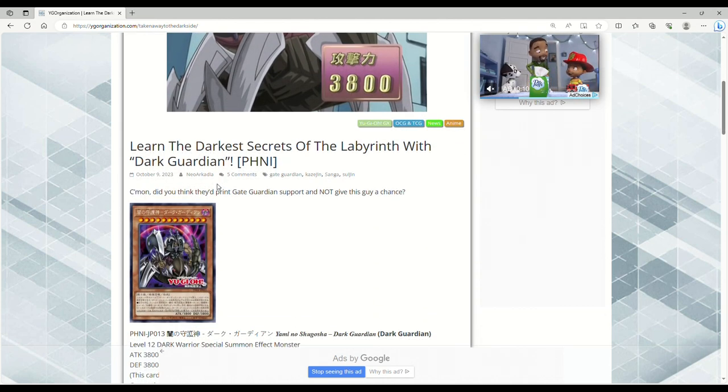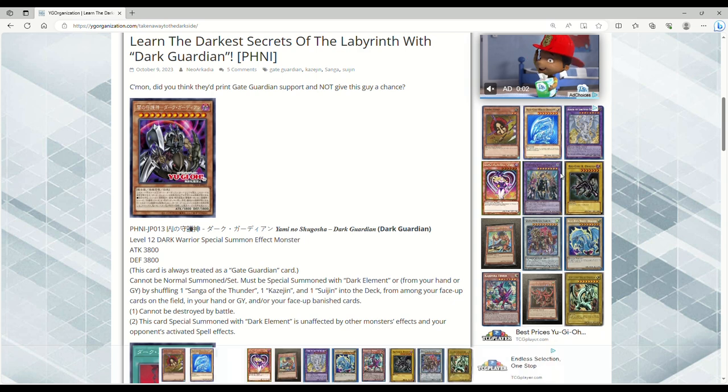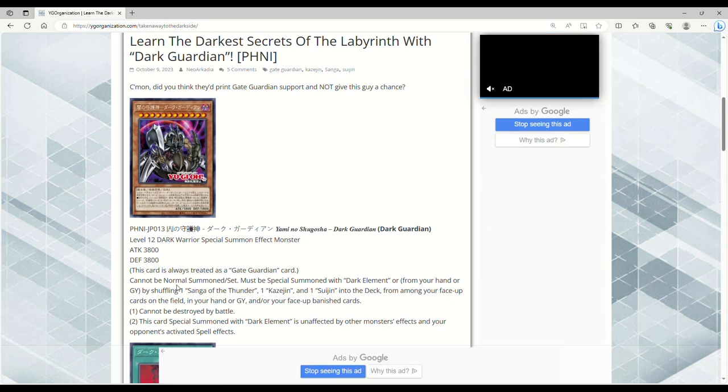So if you watch the anime you may be familiar with some of these cards. I actually don't remember any of these cards and I think they actually added on to it. This here is Dark Guardian: Level 12, Dark, Warrior, Special Summon Effect Monster, 3800 Attack and Defense. Again, I apologize for all the ads — this is YGO Organization's fault.